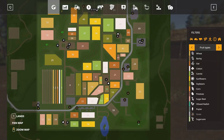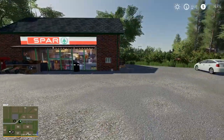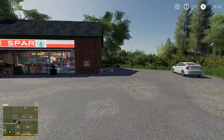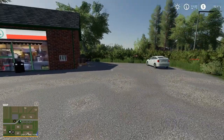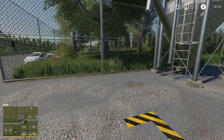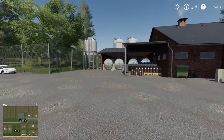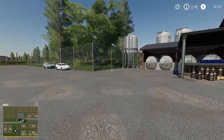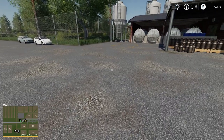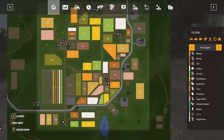Next we check a couple more sell points. The spa shop is a sell point for milk and possibly eggs. Conveniently close by is the sealed milk sell point — the dairy effectively — where we come in and sell our milk. There's also a notable large placeable area just behind the dairy.